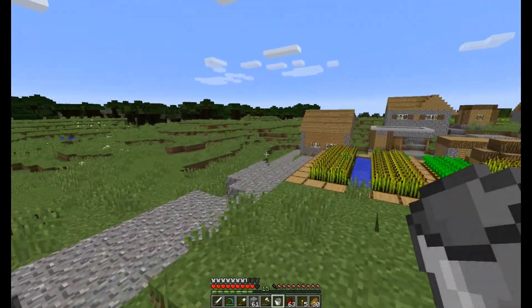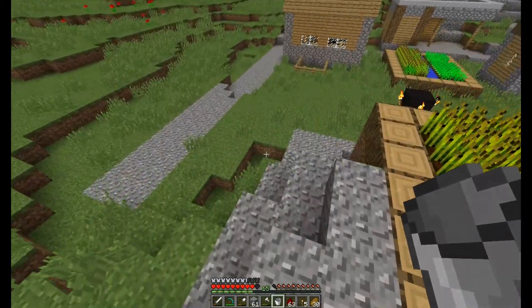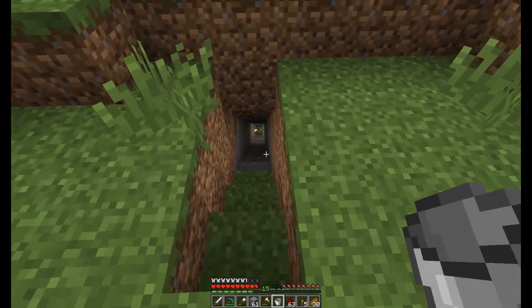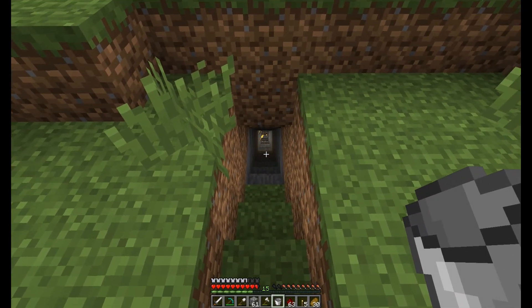Now since we've got an empty bucket, we can go to the area where the lava is down in the cave. Speed mode down to the cave.